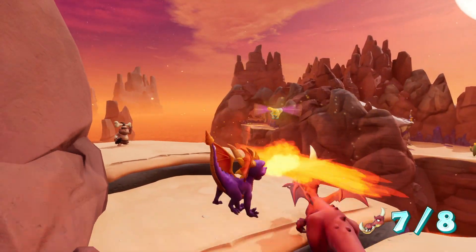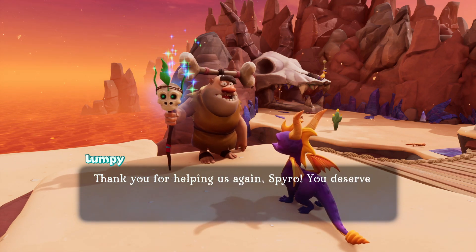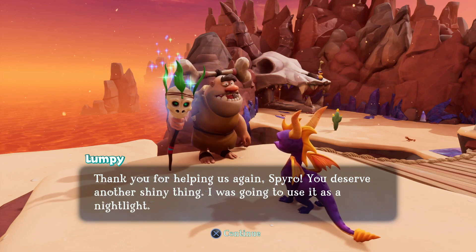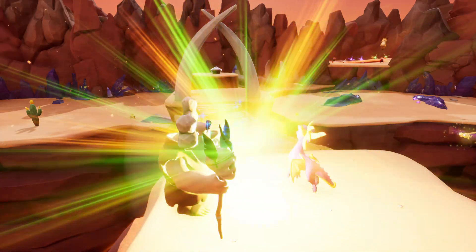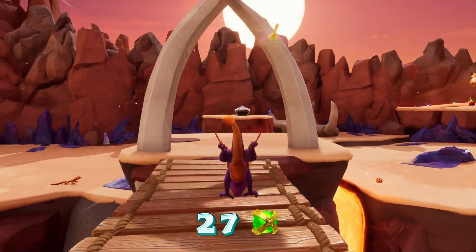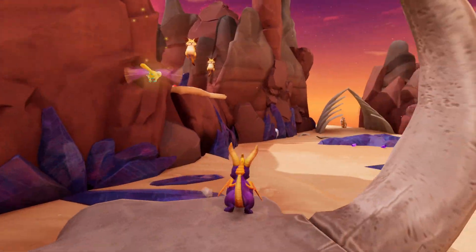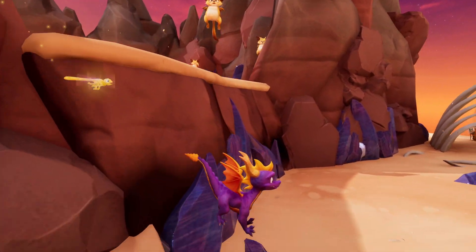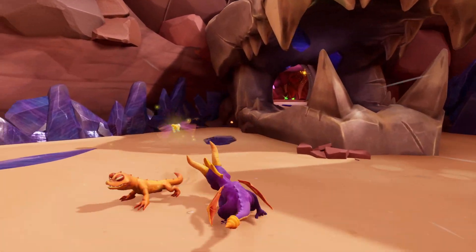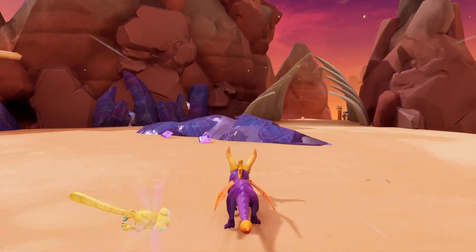Certain things got more rushed than others by the time they got to Spyro 2. Overall pretty decent. Now Scaleless Badlands is of course the sister level of Skellis Glacier. As you guys may know, the other level was originally called Skellis Glacier.